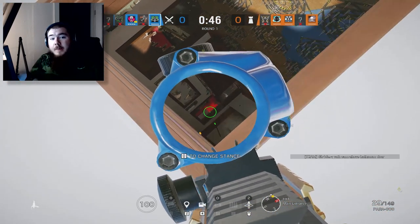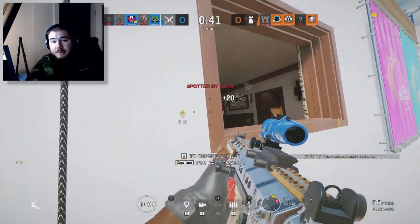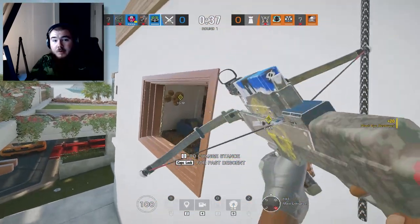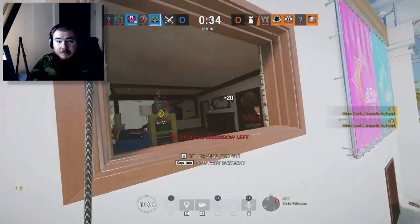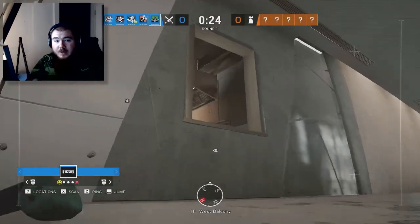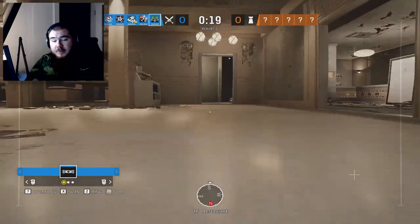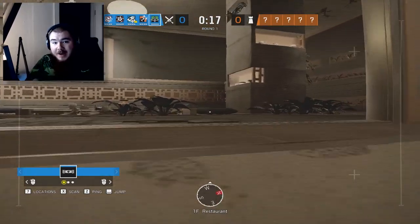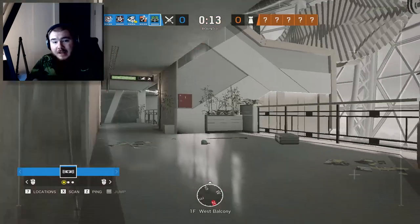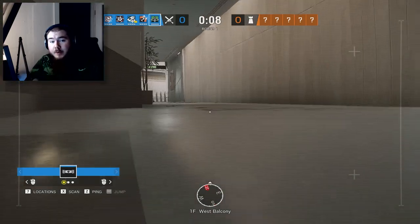When using Capitao's smoke bolts, it's very important that you use them for the right reasons. A lot of players will smoke off areas they shouldn't, which actually gives defenders the advantage instead of your team. You need to heavily consider when and where you're placing your smoke bolts and how much benefit you're getting from them, because you might accidentally smoke off a cross and allow a defender to rotate freely from one position to another.